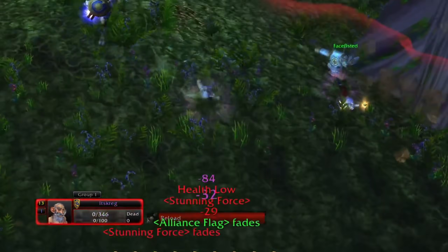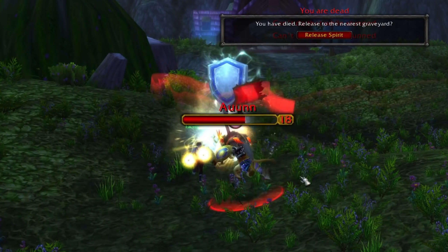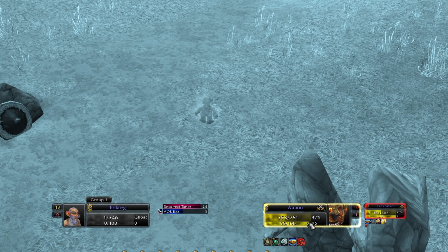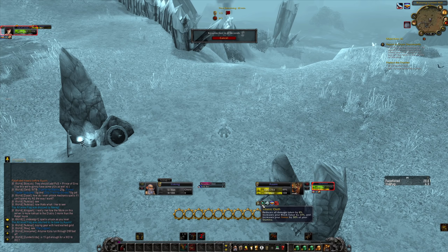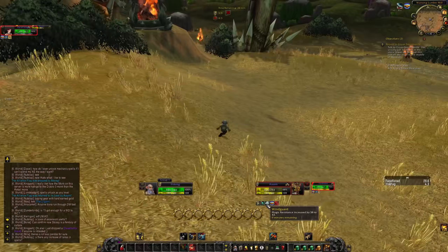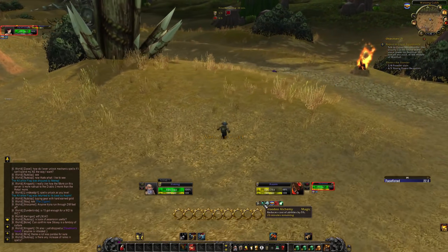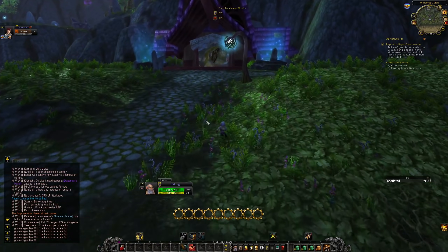Somebody with the flag on the enemy team is way too geared compared to me, so we'll wait for him with the turrets. Here he comes — I'll Sapper Charge early. Turrets — oh my god, he just one-shot me! Guardians are OP. That dude has a sword and shield. One-shotting is crazy no matter what bracket difference. Titanic Oath reduces all damage taken by 8%, increases block value by 20, and increases armor by 30% of your stamina.